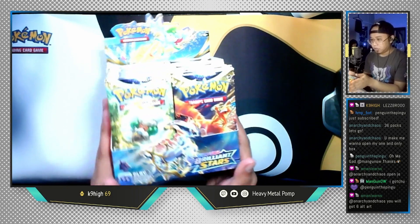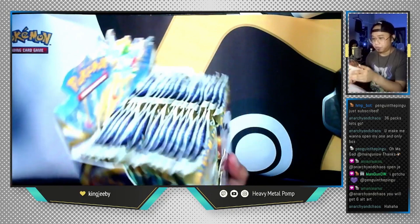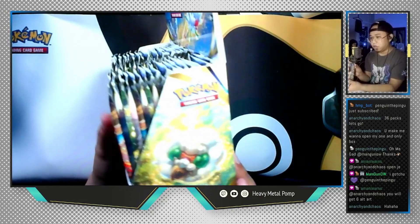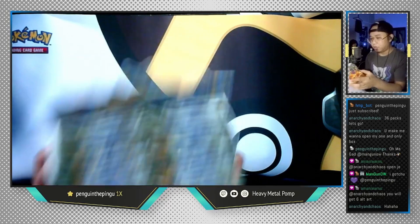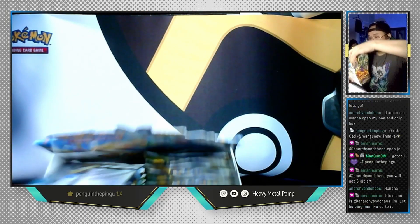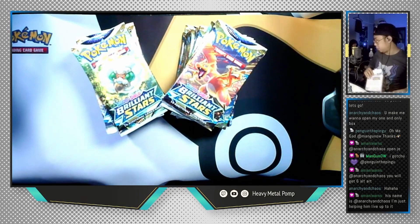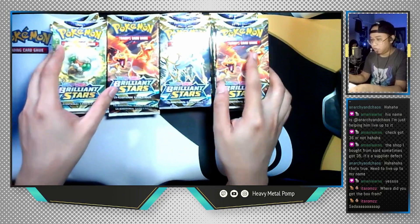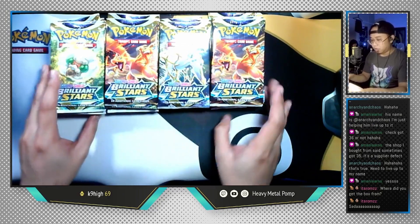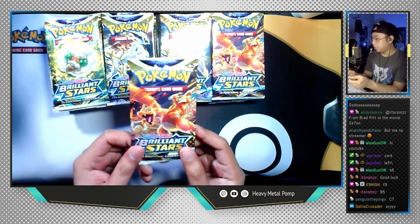Very very nice looking — you get the Arceus down here, Shaymin up there, Zart on the side, Whimsicott on the other. I'm just gonna take them out of the box. I might do a hit count just to make sure I actually have 36 packs in here. 36 packs — oh my god, I haven't opened this many packs in a while. Let's open up the first pack from the booster box.